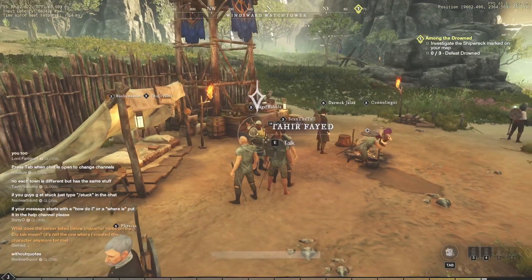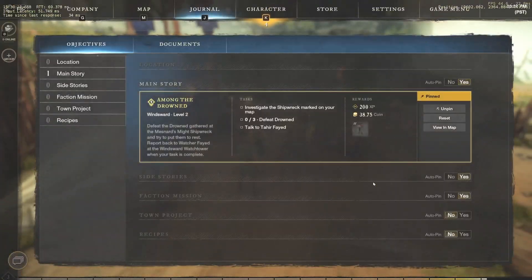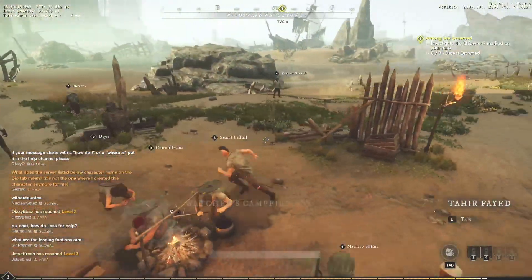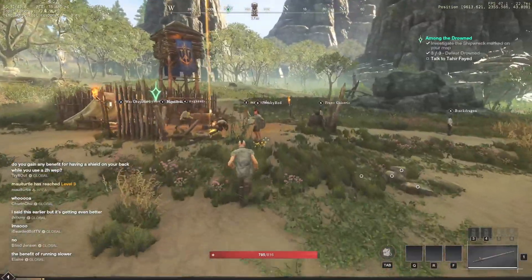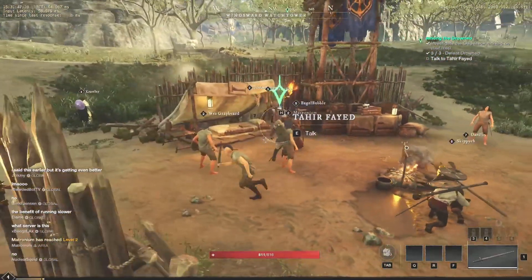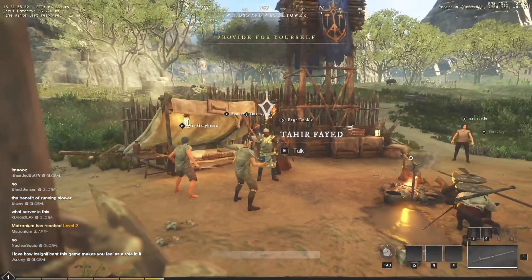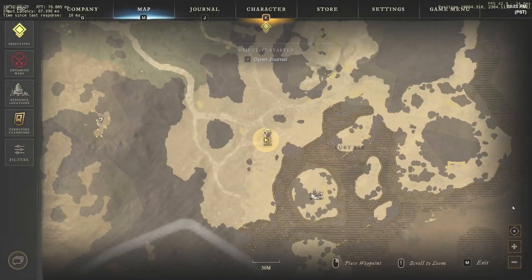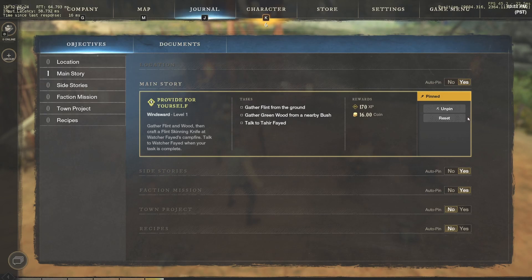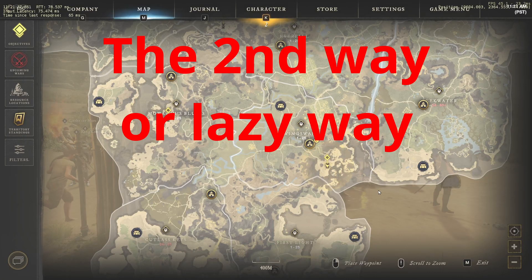We hit level 3 without killing anything and we're almost level 4. Talk to the NPC on the beach and he'll give you the quest Among the Drowned — just kill three of the enemies around here, which you can easily handle. Follow the radar on your map. Now you're in the same starting area as your friends. If you're on a server with no queue or a very small queue, you can simply recreate your character and start fresh using Method 2 — take the first NPC's quest, grab the pants reward, take more quests, and you're all set.